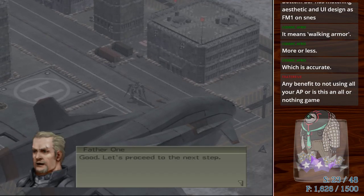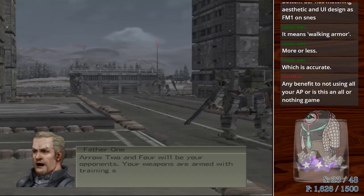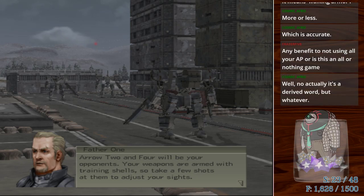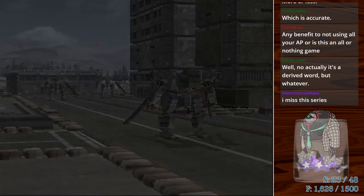'Good. Let's proceed to the next step.' There is benefit to conserving AP later in the game when you have more expensive moves and more extra AP to throw around. You will get more AP as the game goes on, but you won't be able to move as far, so you're going to have this bank of AP you'll use on extra moves.